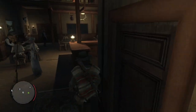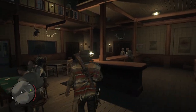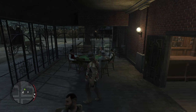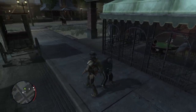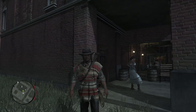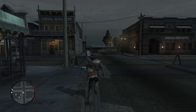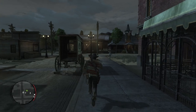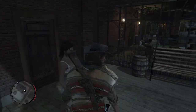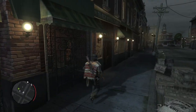Searching the building for where to buy the property. Bumping into people, checking the bottom level - where the heck do you do this? You probably have to talk to the clerk. It's got to be close to 7 AM at this point - why won't it let me just wait and skip?